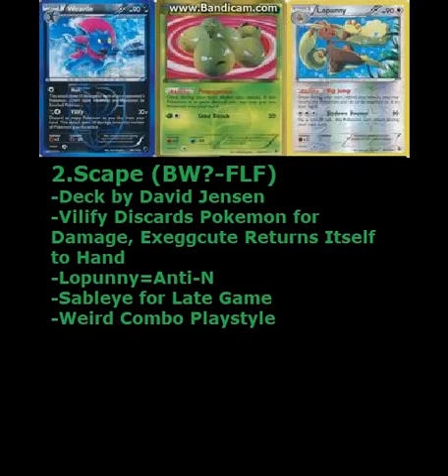Next is Scape — a deck from a player named David Jensen. Essentially, Vileplume discards Pokemon from your hand to do damage, and Exeggcute returns itself to the hand from your discard pile. What Lopunny does is you can put it and the Buneary under it back in your hand. So essentially, Lopunny was useful if you got N'd — you could still have Pokemon in your hand to use for Vileplume, because you'd have two on your bench. You used Sableye for late game, or when you were running out of Exeggcutes, to use your items to get them back.